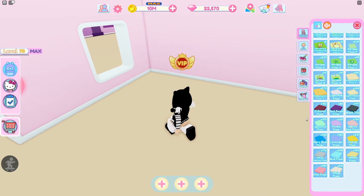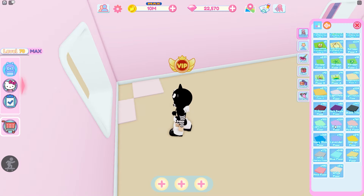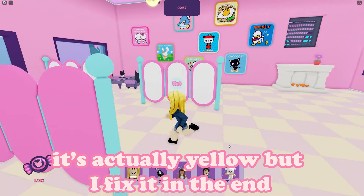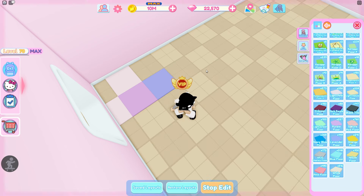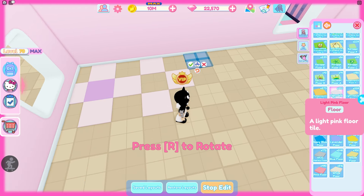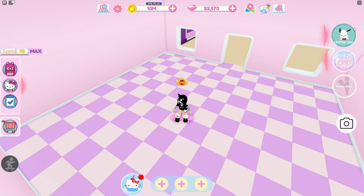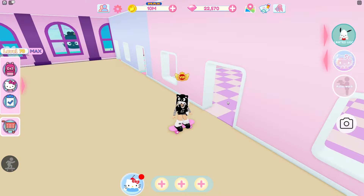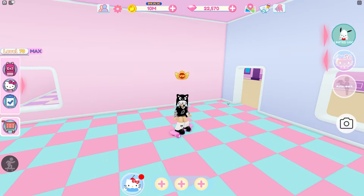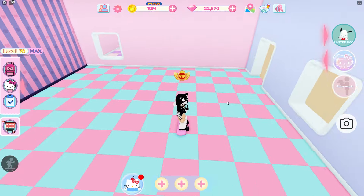Now let's do the other room. This one is a little harder because I don't think we have a light purple, but we do have a light pink. For the purple it's either going to be purple or lavender — I think the purple is the closest to that color, even though it's a little lighter. It's a really pretty purple though. Now we've got the second room floor done. The purple is a little bright but the floors and walls are done, so now we can get to the decorations.